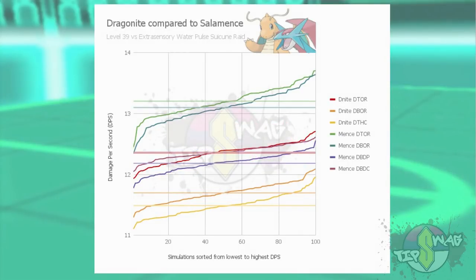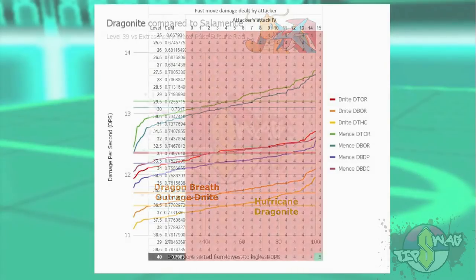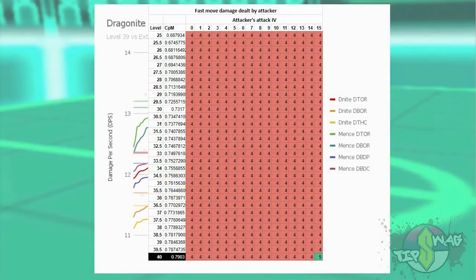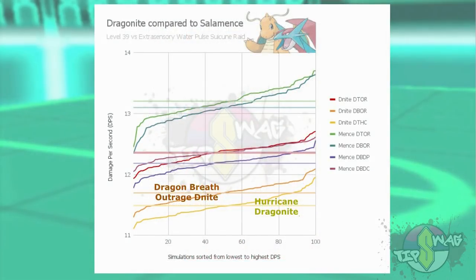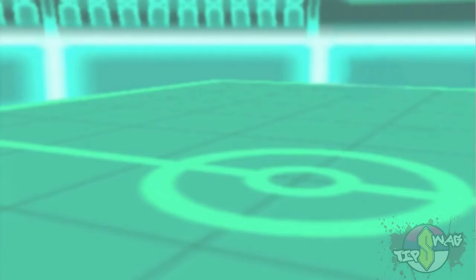Going down further, you'll find that Dragon Breath/Outrage Dragonite and Hurricane Dragonite are the worst of the lot. It's pretty interesting to see the disparity in performance between Dragon Breath and Dragon Tail on Dragonite but not on Salamence. The reason is Salamence's higher attack stat allows Dragon Breath to hit a breakpoint that Dragonite's doesn't reach. In fact, if Dragonite were powered up to level 40 its Dragon Breath would reach that breakpoint, but since the graphs are based on level 39 simulations, this is missed.